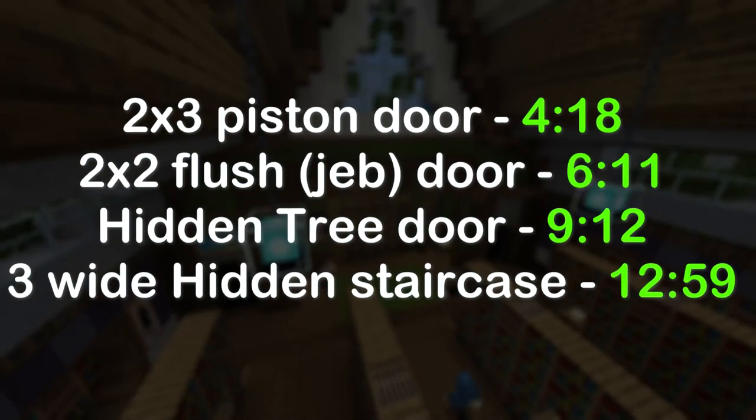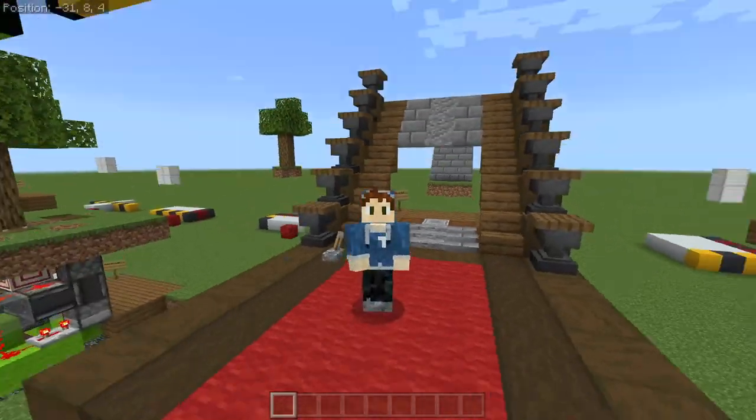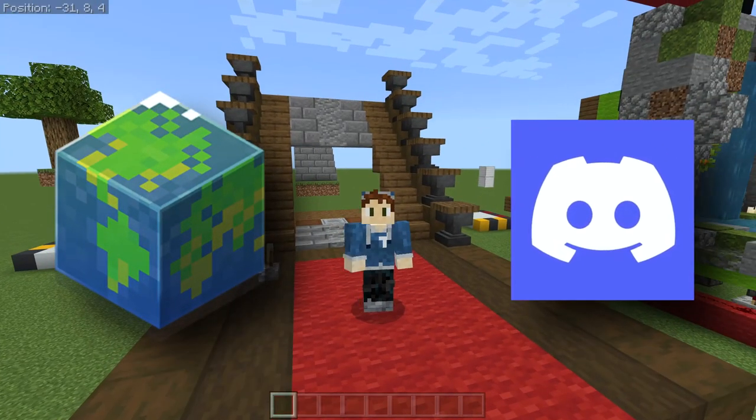The tutorials are all on screen right now, so go and build what you want — apart from the hidden waterfall, where the tutorial is in the description below. There's also a world download for this wall in the description, and while you're at it, please do join my Discord.